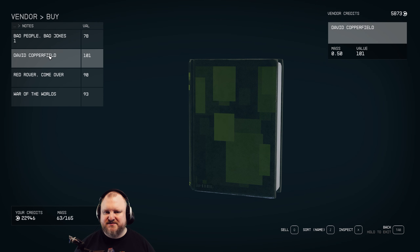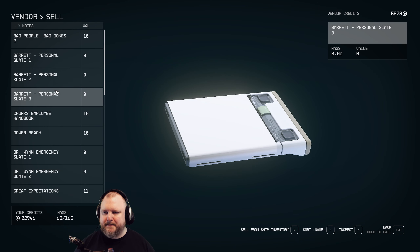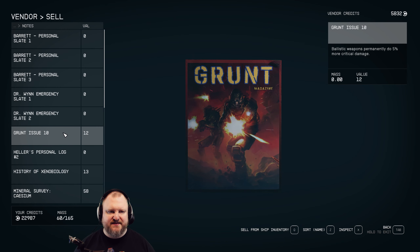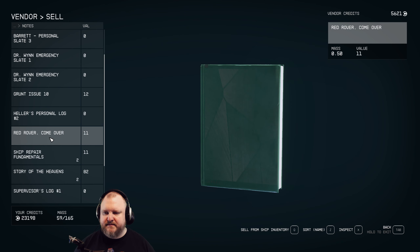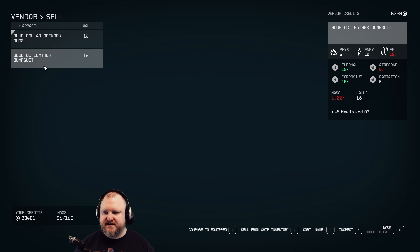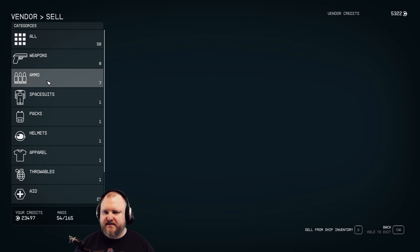They're selling DigiPix - I'm buying all the DigiPix. And notes - Bad People Bad Jokes, David Copperfield, Red Rover Come Over, and War of the Worlds. I can probably sell those. Dober Beach, Great Expectations, Hound of Montecristo. I'm gonna keep those mines I guess. I have those quests already so I can sell the Mineral Surveys.